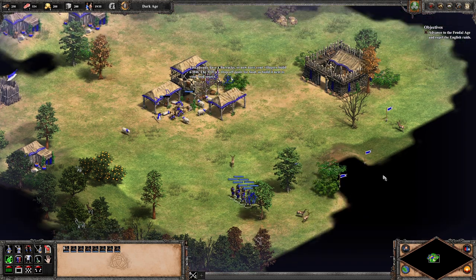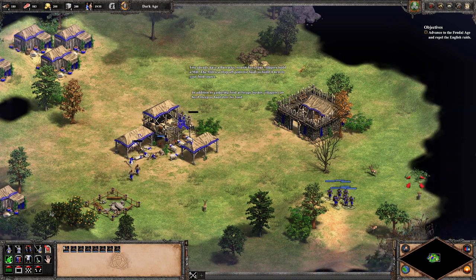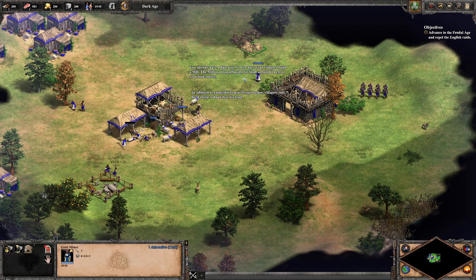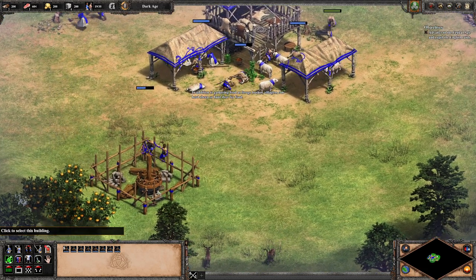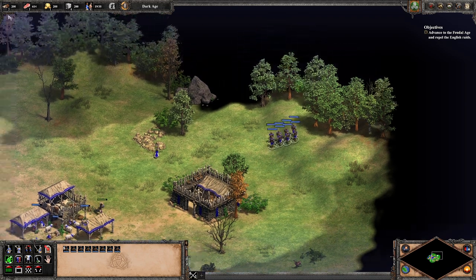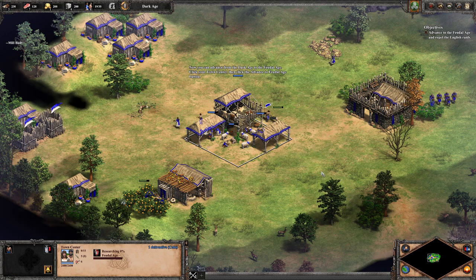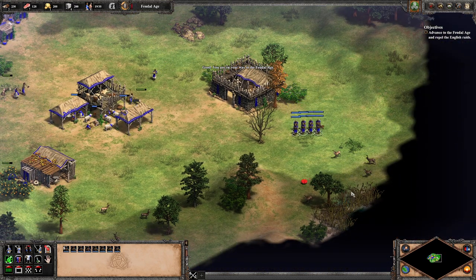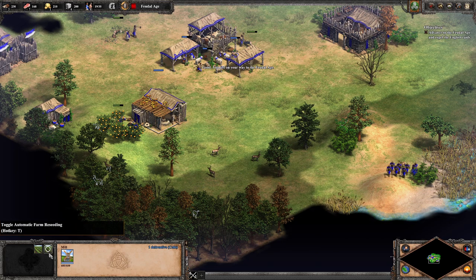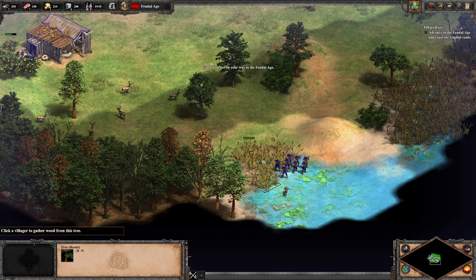Now have your villagers build a mill — the mill is a drop-off point for food, so build it next to your food source. In addition to forage bushes, villagers can herd sheep or hunt deer for food. We have lots of sheep, so we might as well use them. I like the mill — very cool. This game just looks really nice. I also heard about automatic farm reseeding — so if you have enough resources, it'll automatically build more farms, which is really nice.